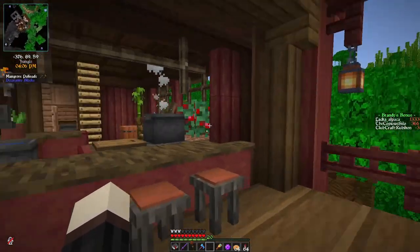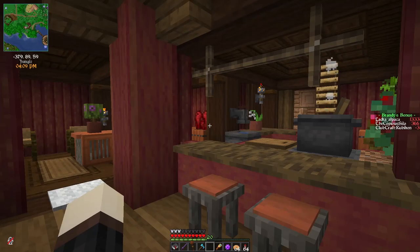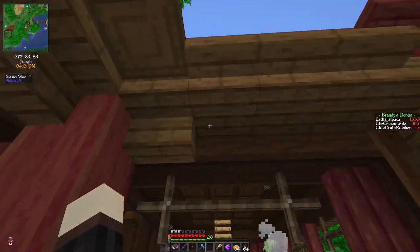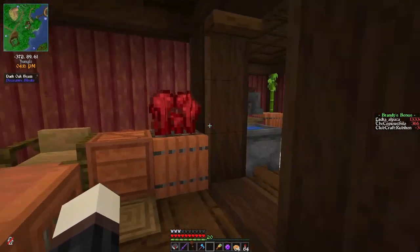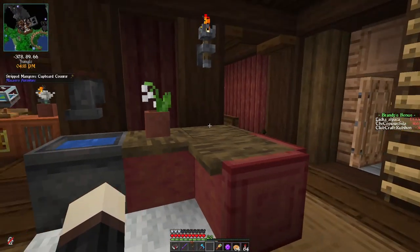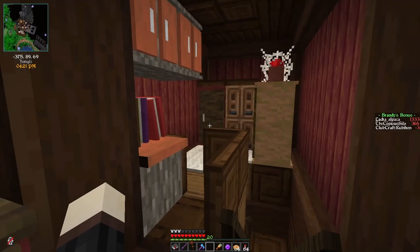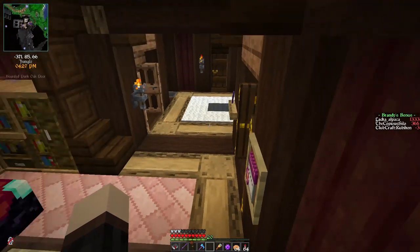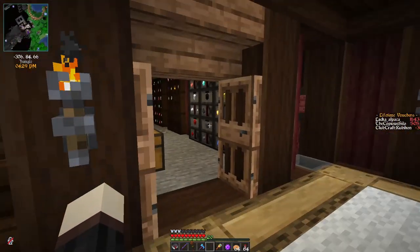Over here we have our living room with an auto-play jukebox. And out here we have our small balcony with a little breakfast bar. Up top there is also a tiny third floor, but I haven't quite finished up there yet. Clubcraft always has a bunch of custom mechanics — this season's no different — but this time they're being added to the server as Rubicon is built up. That's the name of the town here.